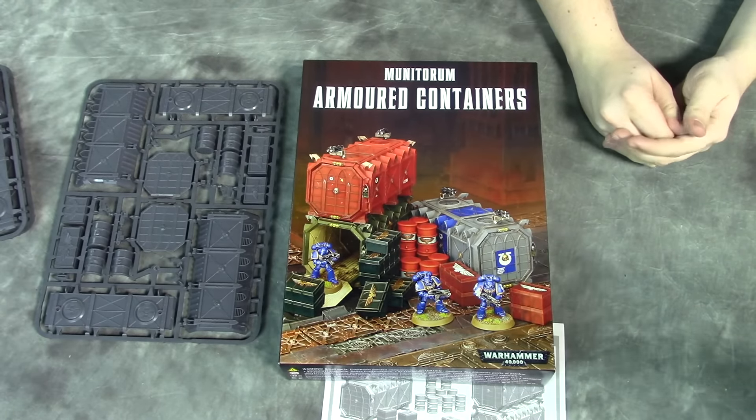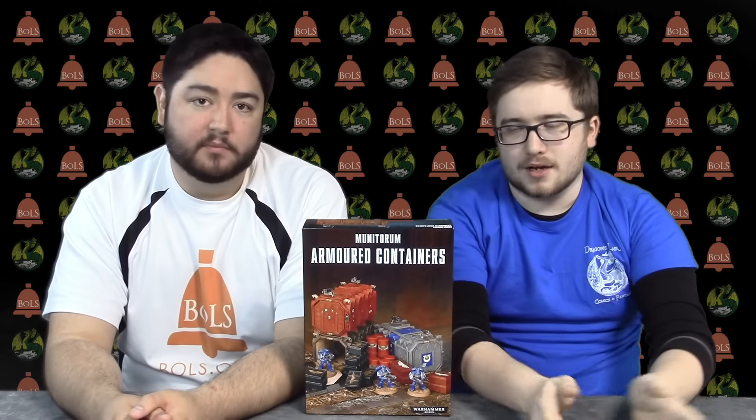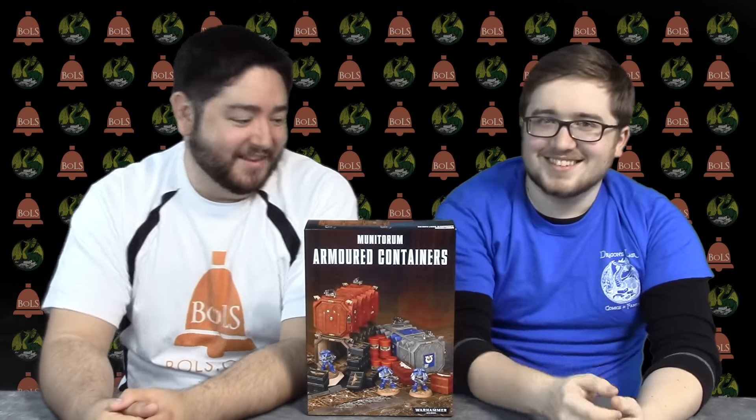So that was the Munitorum Armored Containers. Let's run some numbers: it's $50 for the box from Games Workshop. You get three armored containers — the big shipping containers — plus 12 supply crates in two sizes, large and small, and nine barrels. The modeling options are totally there; it'd be fun to put these on like the base of an Imperial Knight stepping over them, or even wielding a container Pacific Rim style. You could also totally do a train car with these containers.